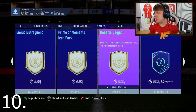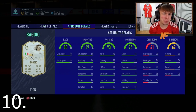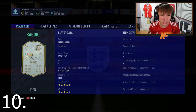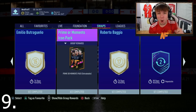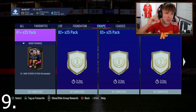Now it's time to get into the top 10. At option 10 is Baggio — not one I'd strongly recommend but I needed a 10th. He's five-star skills, four-star weak foot, but at 17 tokens he's really just thrown in to make up the 10. Alternatively, Butroqueno at 15. At number 9, the prime or moments icon pack — with 16 tokens you can also grab the 81-plus times 25 pack alongside it. It's the first pack where you could get a moments pack, so it's pretty cool.